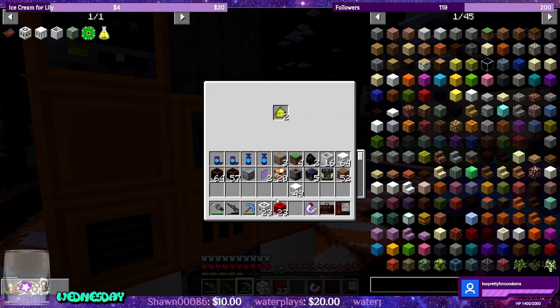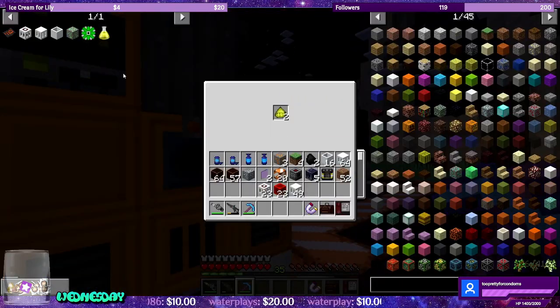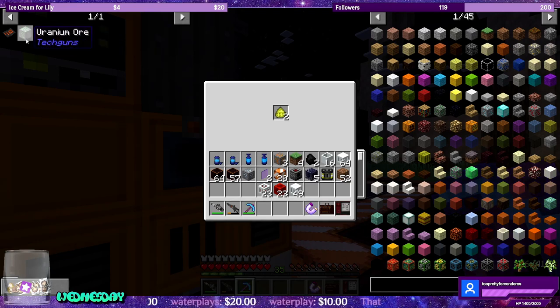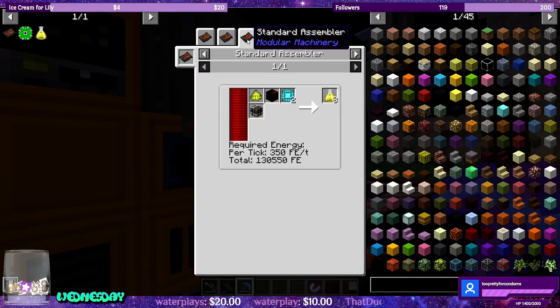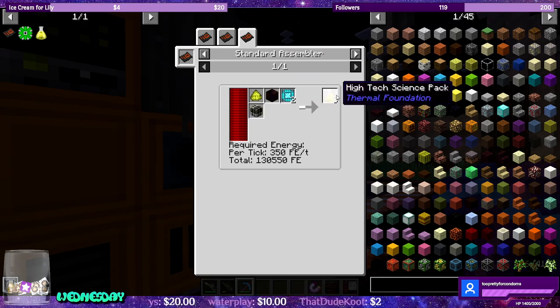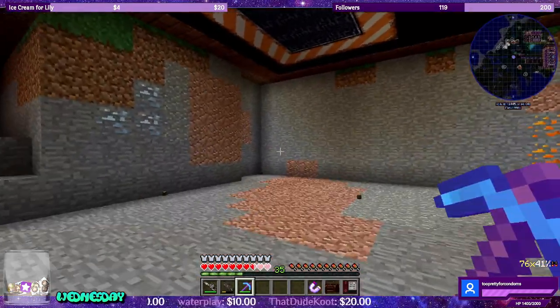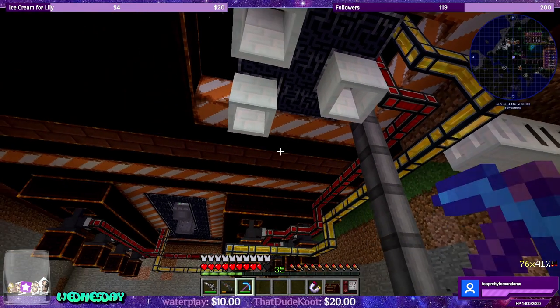Now that we created the yellow cake, the next thing we're going to work on is going to be automating the high tech science pack — yellow science. We already have everything we need to start automating this, so I'm going to end the episode with automating the yellow science already.